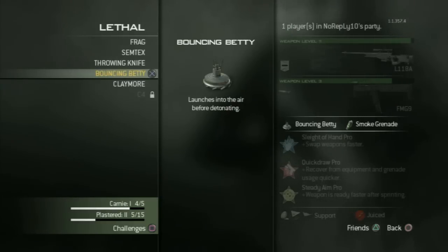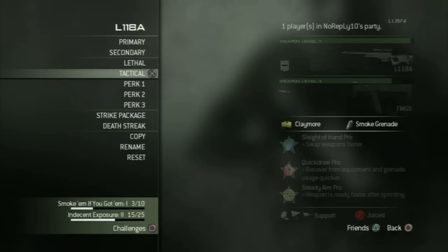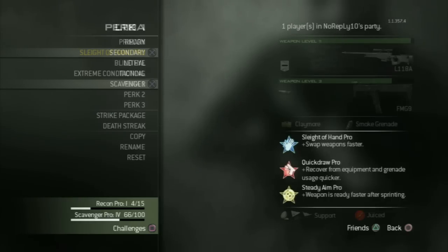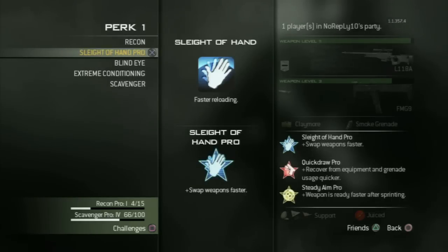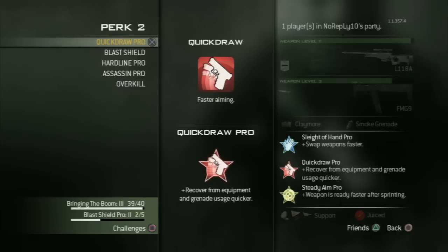When using the sniper rifle, you should use the Bouncing Betty or the Claymore. The Claymore is unlocked at level 50, which is very late, but I think it's the best equipment you can use. I have the same perks as in the other classes. Quick Draw Pro is very important when you snipe, for example for quick scoping.